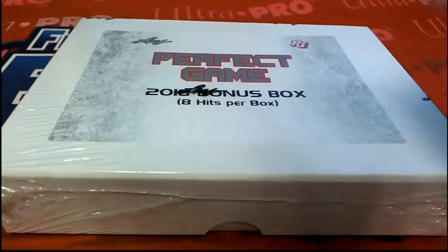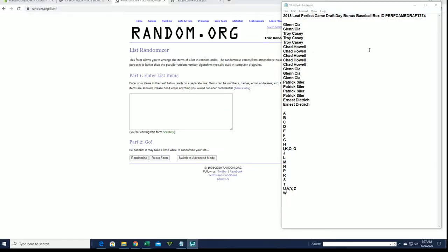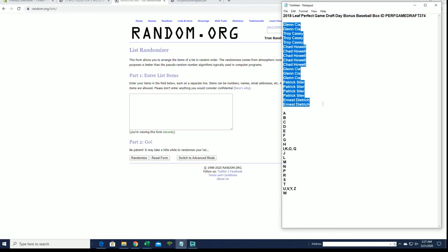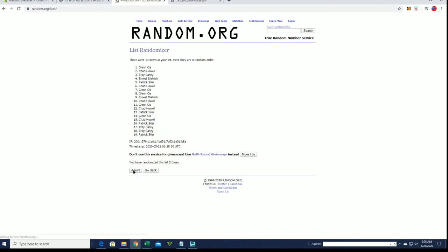All right guys, here we go — 2018 Leaf Perfect Game Draft Day Bonus Box number 374. Good luck guys! Here we go. All right, Glenn, Ernie D, let's get it. We're going to flip guys' names and letters seven times each.